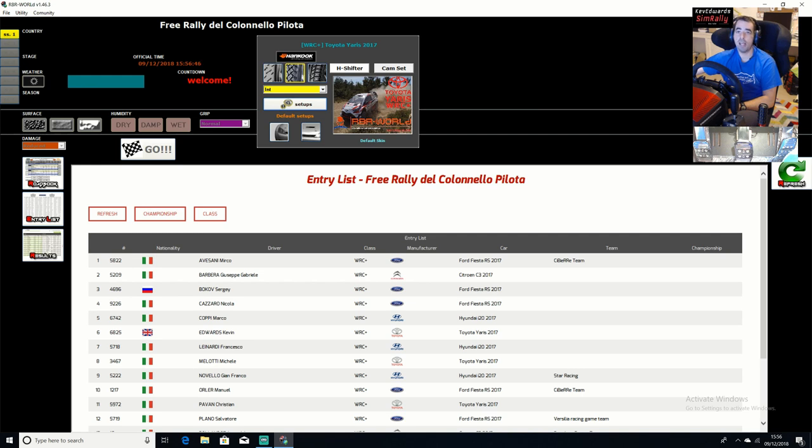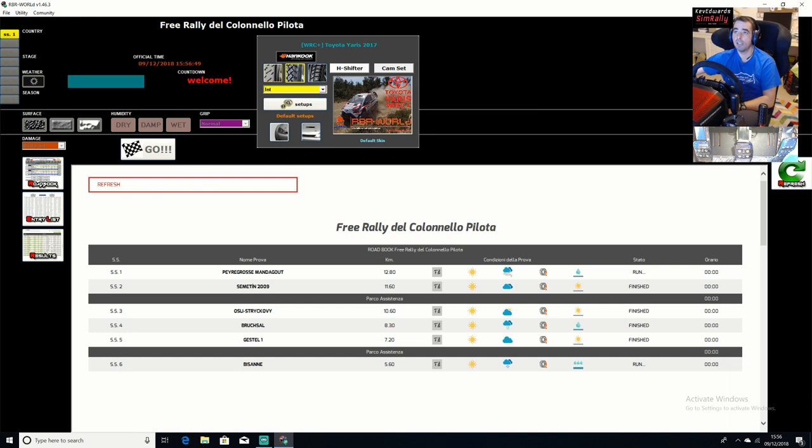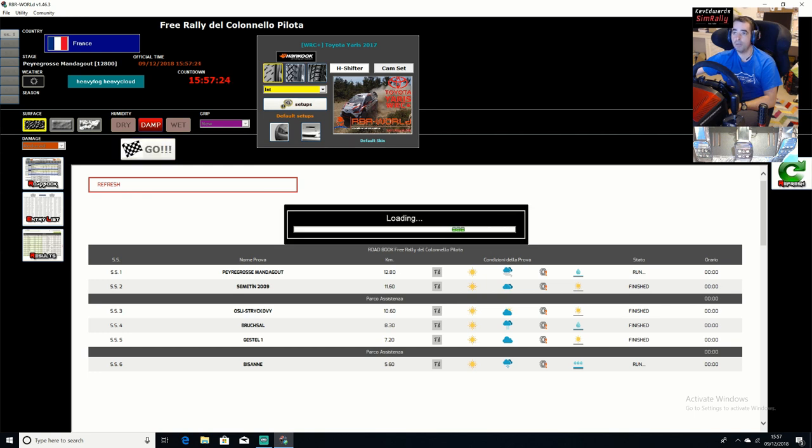Everything you need — just make sure you pick everything right and read the itinerary before going on. Like what I've just nearly done — I'm going on with a gravel tire! Luckily I caught that. Must have been from when I was doing practice before. Then you click on SS1, which loads the next screen. You can't actually click go until you click on SS1 in the corner. Yeah, we are ready to go. I think. Time lag.